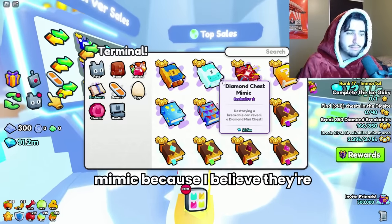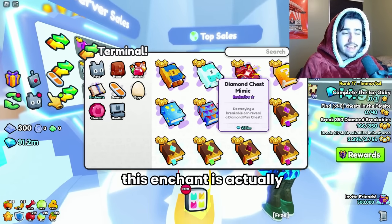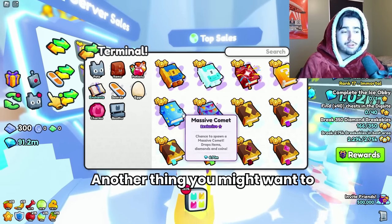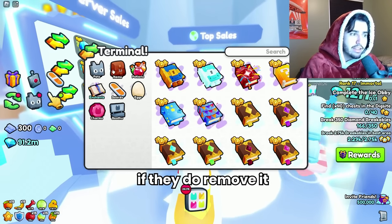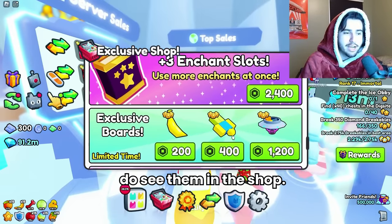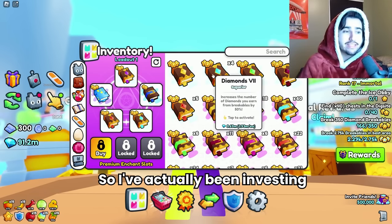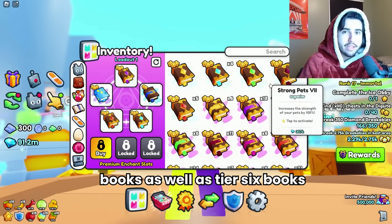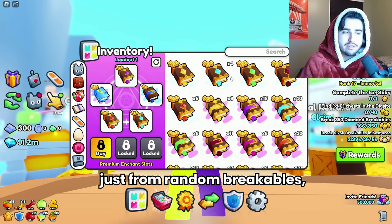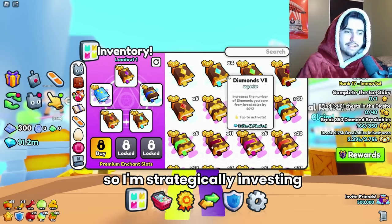I also bought another diamond chest mimic because I believe they're going to add a new enchant in the next update and take it out of the exclusive shop, which is going to cause the price to inflate like crazy — plus this enchant is actually really good overall, so even if the price doesn't go up, I'll still be using it. Another thing to consider is getting the massive comet enchant, which is really good, and if they do remove it from the shop, it'll also go up a lot in price. It might also be a good idea to pick up some of the exclusive boards if you see them in the shop. Another theory I have is that they might add tier 8 enchants to the game, so I've been investing in a ton of tier 7 and tier 6 books in hopes that they add a tier 8 and the value of these will skyrocket. With the super drops update, people can get these from random breakables so the price has plummeted — but if there's a use for combining them to get tier 8 enchants, people are going to start buying these up.